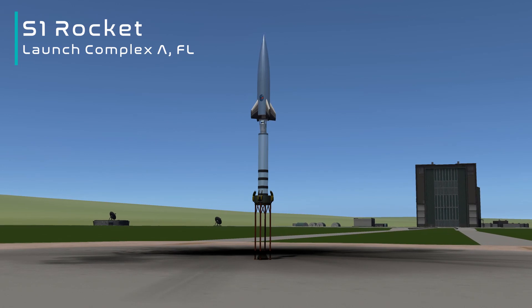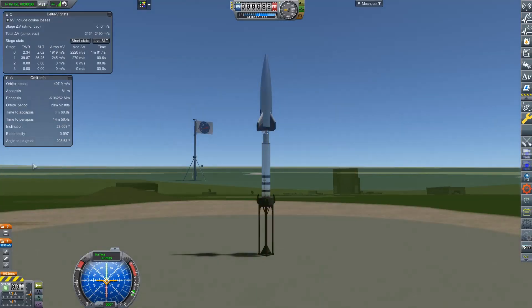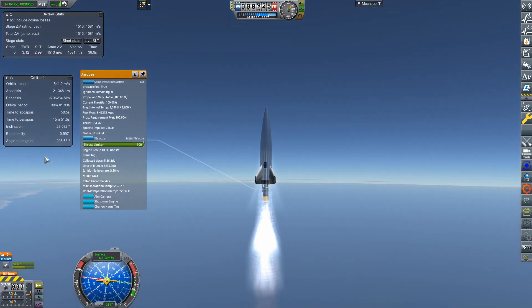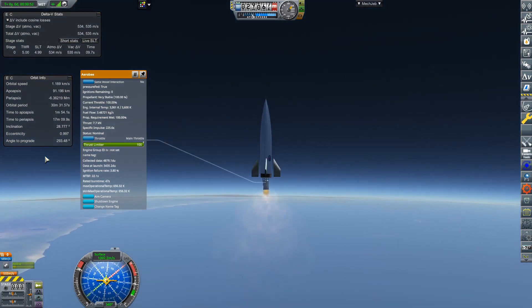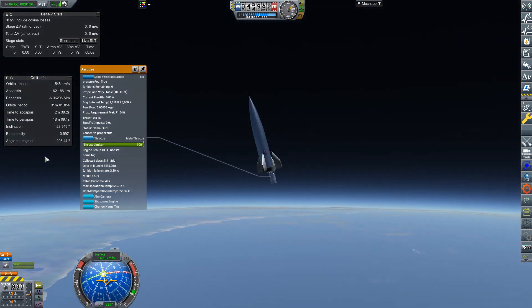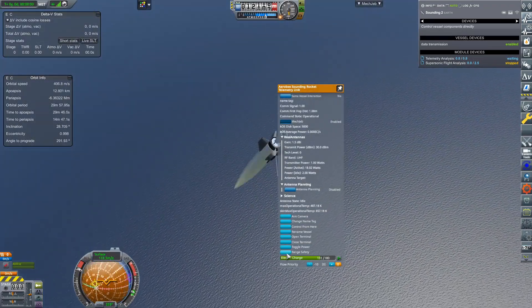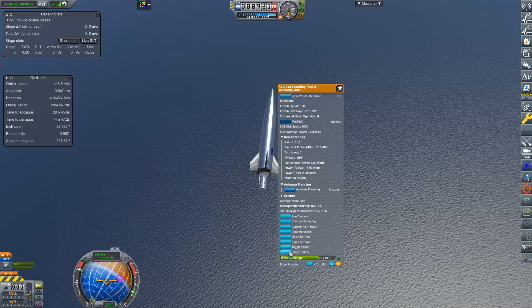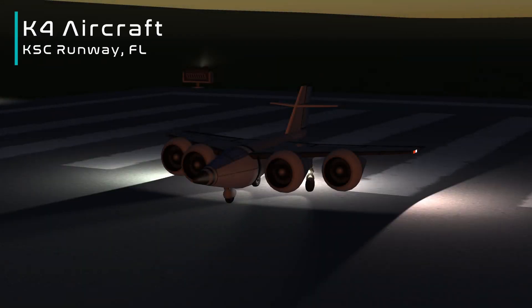Welcome to Realism Overhaul. We've got a brand new day, a fresh new start on the series — 1.7.3 is working like a charm so far. As I've mentioned previously, or if you're tuning into this playlist for the first time, we are going to be focusing not so much on sounding rockets, putting our focus mostly on crewed flights. We're going to have to get through the early game with some sounding rockets, downrange contracts, satellite contracts and all that.